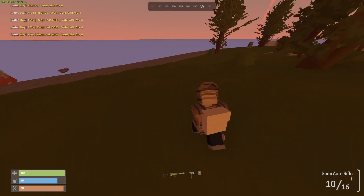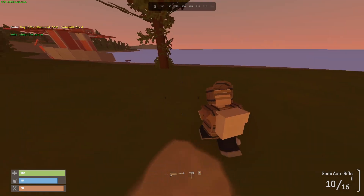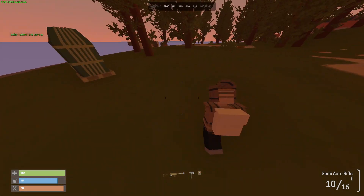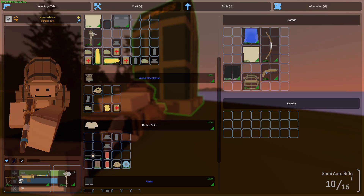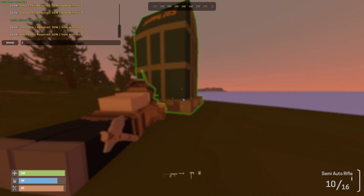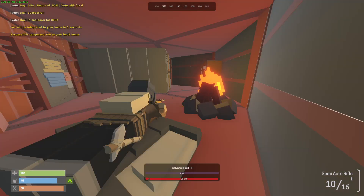Airdrop landed right over here, very close to my base thankfully. Hopefully nobody got to it already. Maybe there's some good loot in there - maybe an AK or an LR. Or not - an EOKA pistol. Well, we did get like 10 frags. This airdrop has to be the worst airdrop I've ever found. An EOKA pistol, a bow, and the bucket helmet. The bucket helmet is actually kind of okay. Alright, back to base.